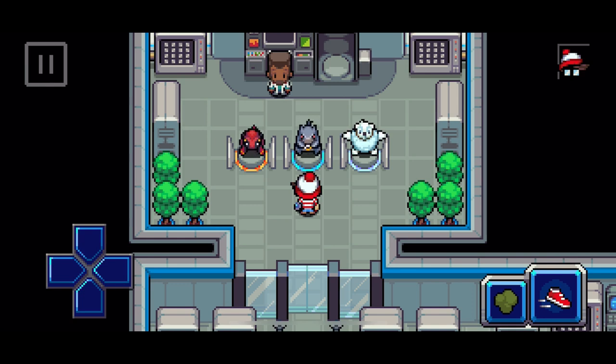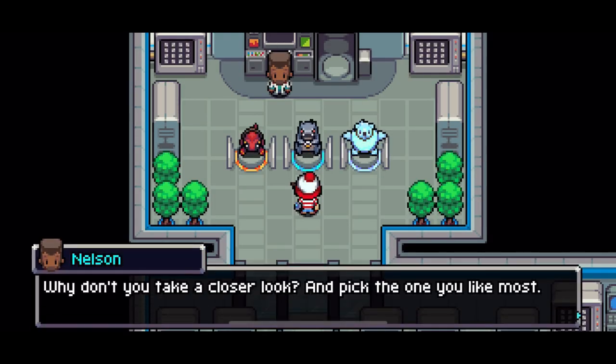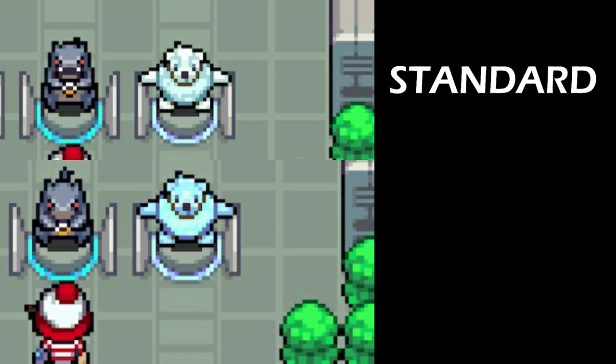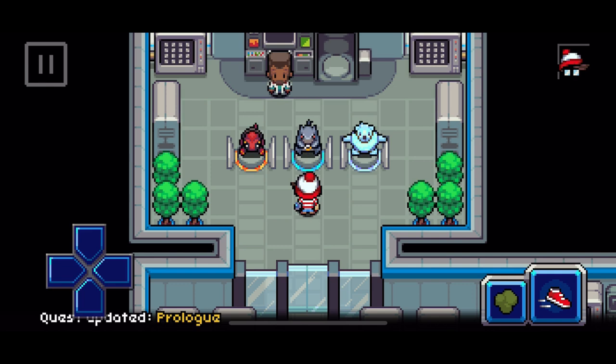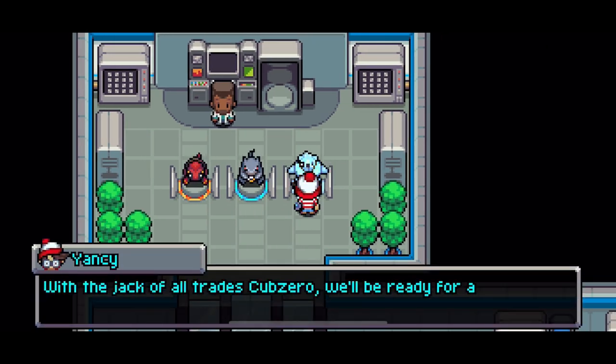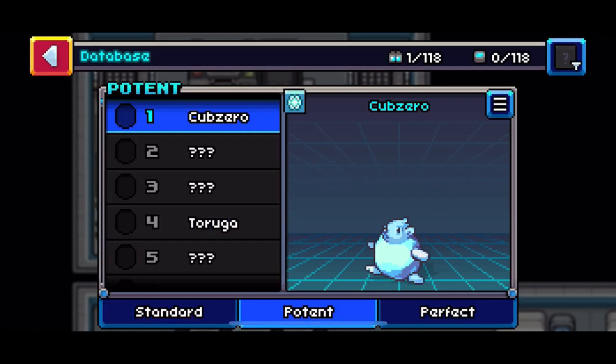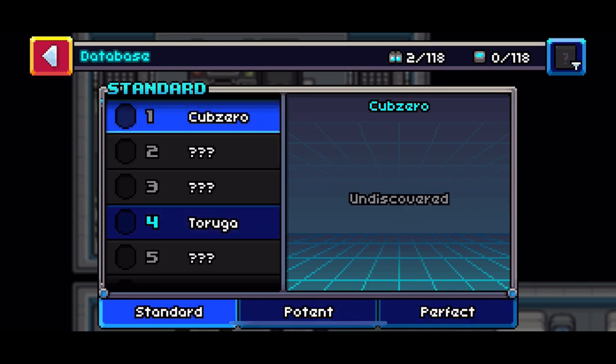If you don't see any, you'll just reset the game and load up again until you see a potent or perfect starter. After some time I was able to find a potent Cub Zero. The standard starter has just white and light blue coloring, and the potent Cub Zero has a darker blue color. If you go to the details, you can see that Cub Zero is potent and the other two, Taruga and Nibblegar, are standard.